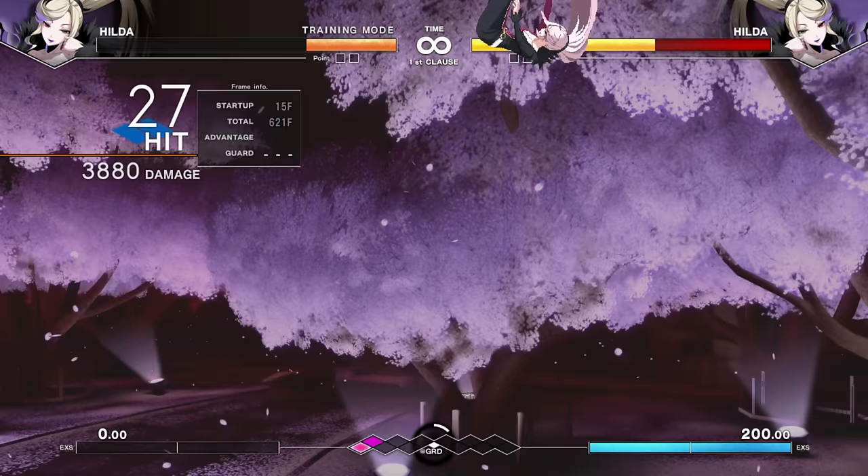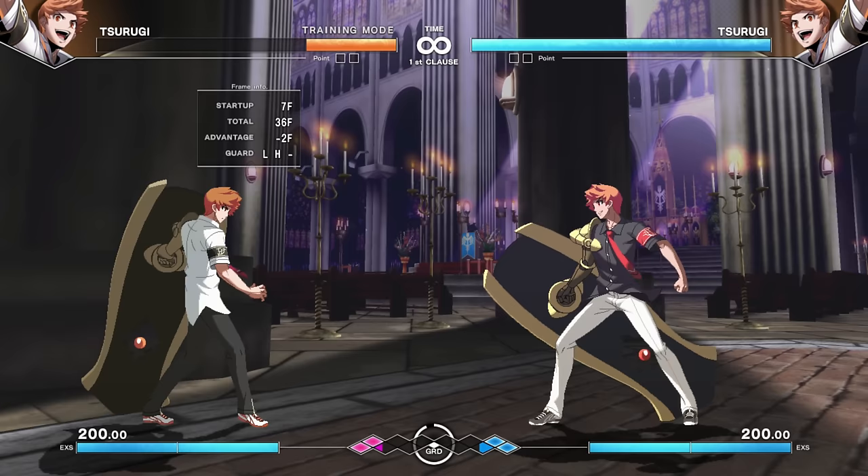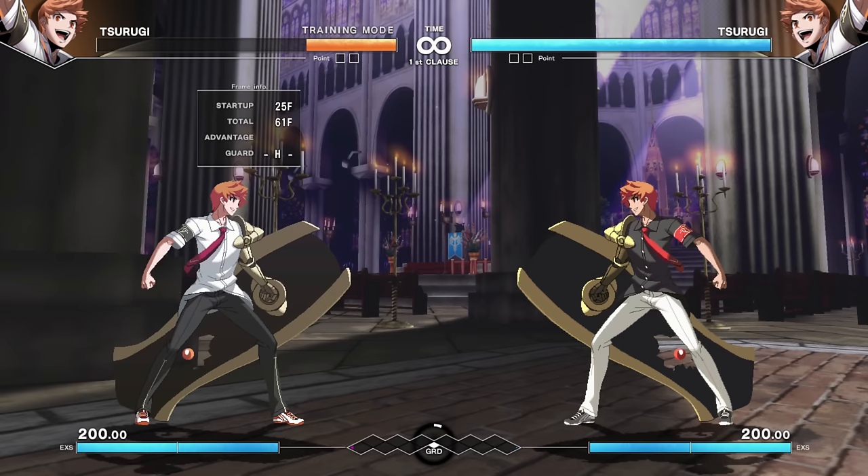Tsurugi is one of the newcomers to Under Night In-Birth 2. He's a pretty strong beginner character — very straightforward. The shield is the main event; that's not for show. Besides that, he just runs in and stays in, and he has a very easy Rekka series with forward A, B, or C.